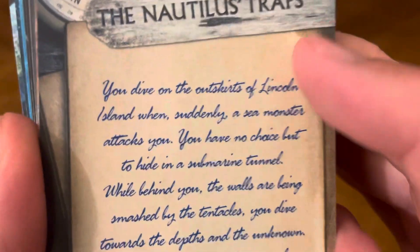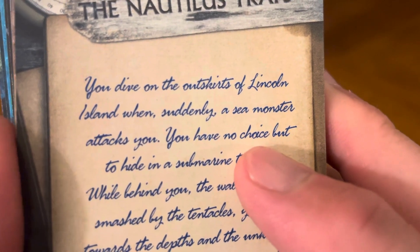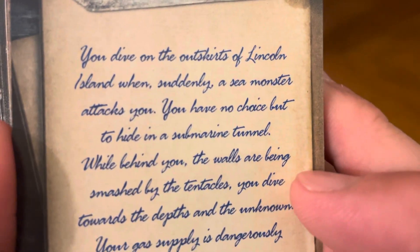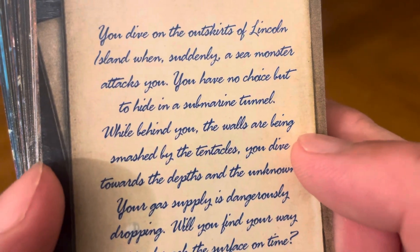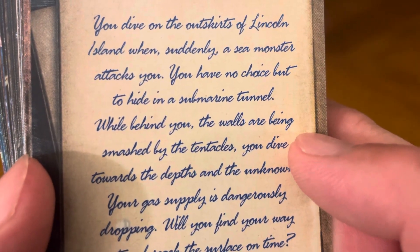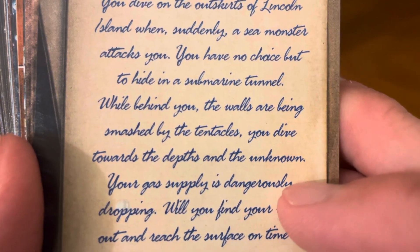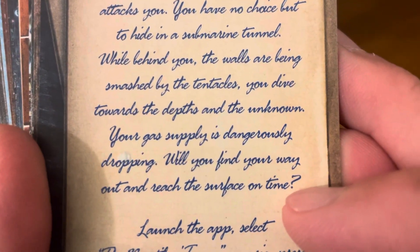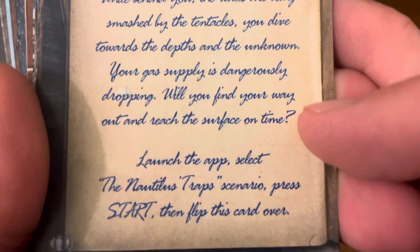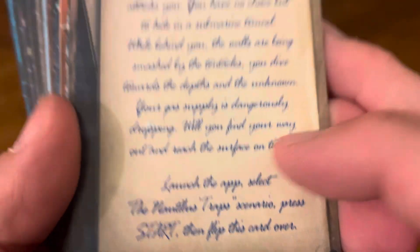Then you start the actual adventure — The Nautilus Traps. You dive on the outskirts of Lincoln Island when suddenly a sea monster attacks you. You have no choice but to hide in a submarine tunnel. While behind you, the walls are being smashed by tentacles. You dive towards the depths and the unknown. Your gas supply is dangerously dropping. Will you find your way out and reach the surface on time? Launch the app, select the Nautilus Trap scenario, press start, and flip this card over.